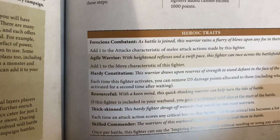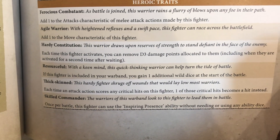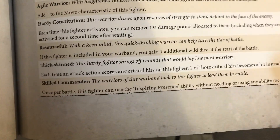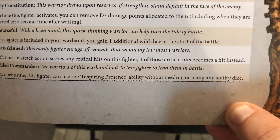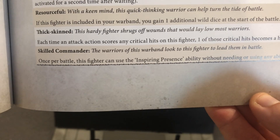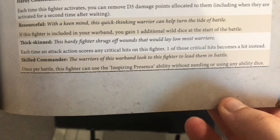Your hero straight away gets a heroic trait. The options are pretty good: add one to attack characteristics; add one to move each time this fighter activates; remove d3 damage points allocated to them each activation; gain one additional wild dice at the start of the battle; each time a critical hit is scored on this fighter one critical hit becomes a hit instead; and skilled commander — once per battle use the inspiring presence ability without using any ability dice, allowing another warband member to activate straight after your leader.